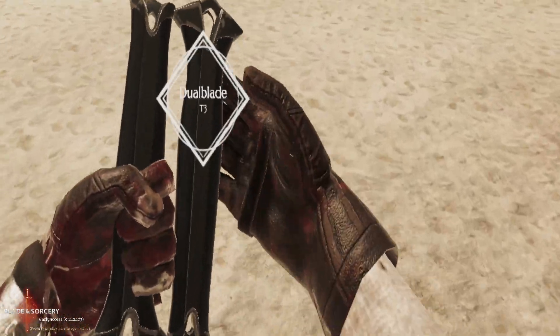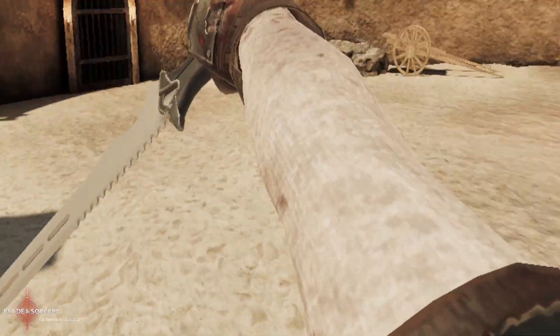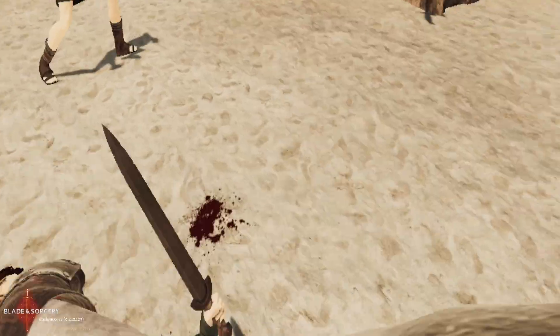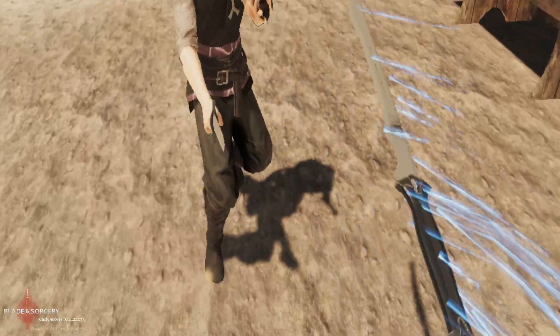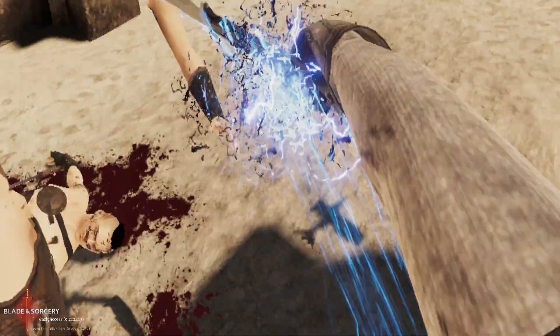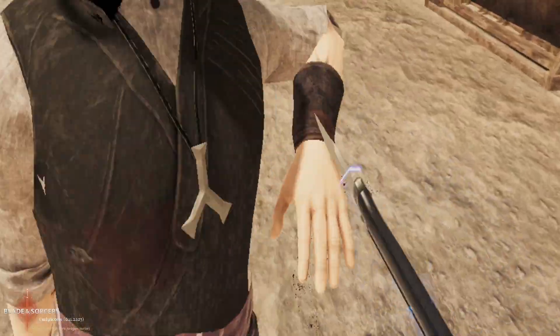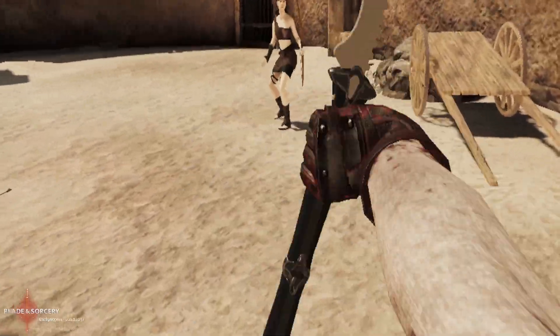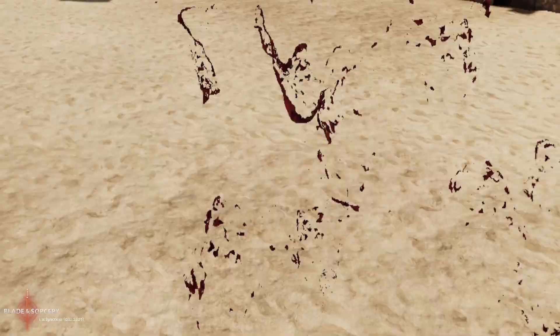When you spawn it, it goes like this, but you gotta switch your hand to the other side for it to actually work. I paired this up with a new mod called the ultimate gore mod. So it just spawns like this. The gore mod is very fun — it's definitely bloodier than a bunch of other blood mods. You can also spin it back and forth like this, and it will completely obliterate your enemies.